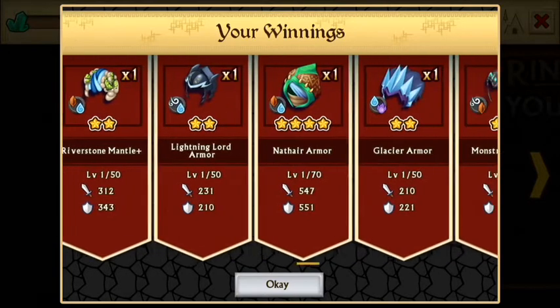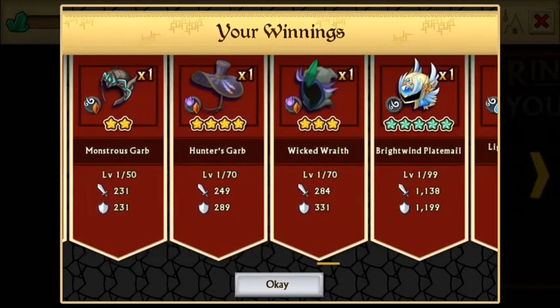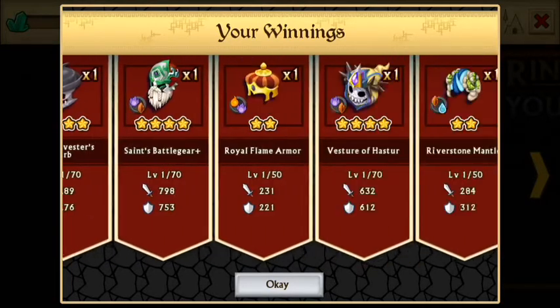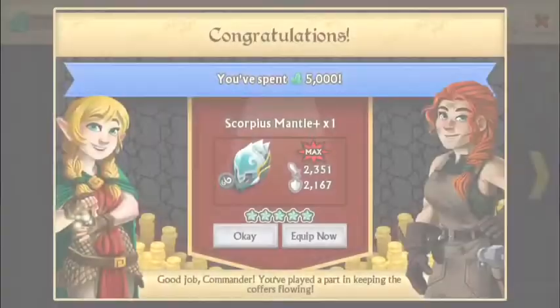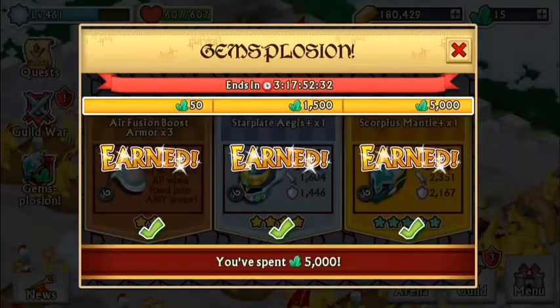I think that's what it's called. Okay, Bright Wind is regular. So we got Bright Wind and Tectonic, and again the plus scorpius mantle — let me just screenshot that.